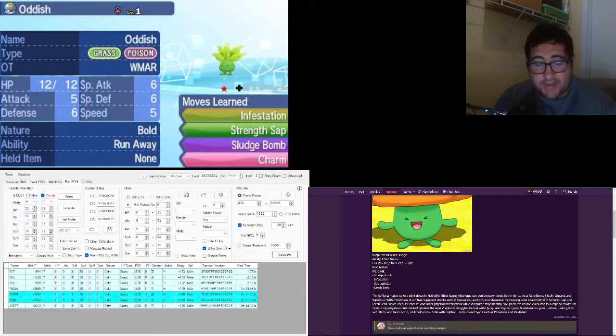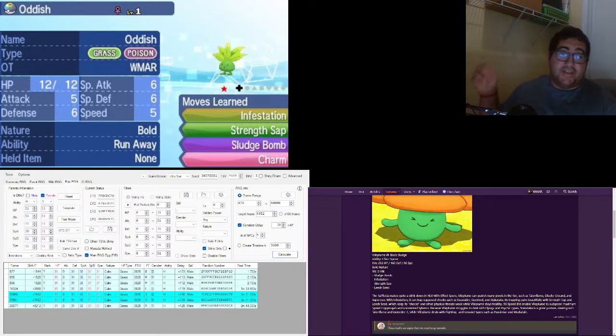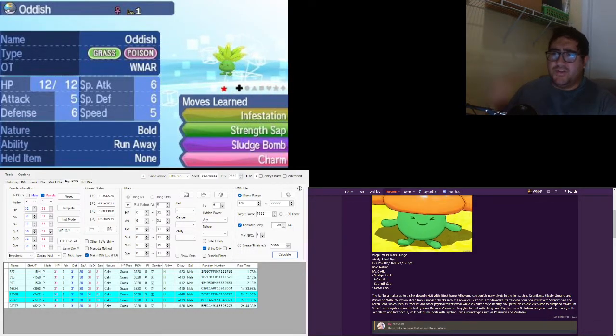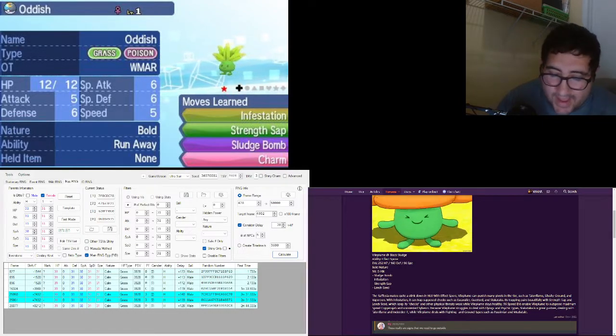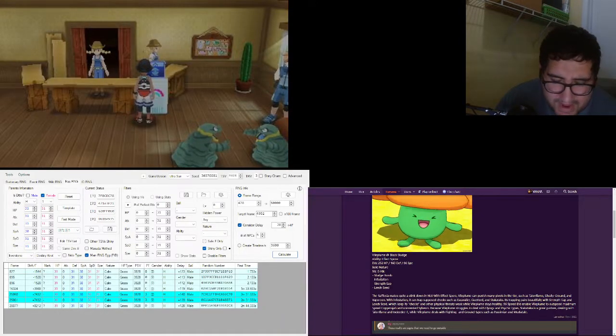Look at this — it has the hidden ability, which is Run Away. It now has Infestation, Strength Sap, and Sludge Bomb. I'm going to get rid of Charm since I can always reteach it, and Strength Sap does that job anyway. So we save.